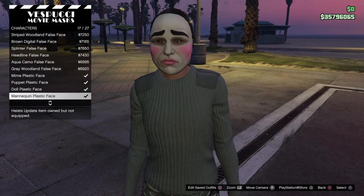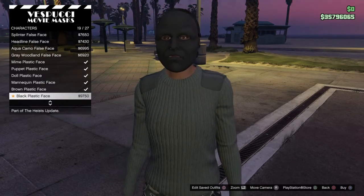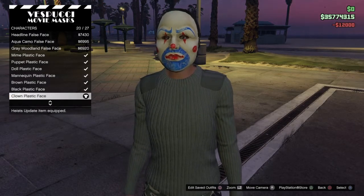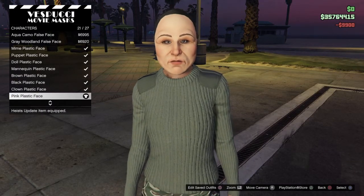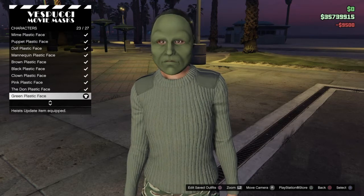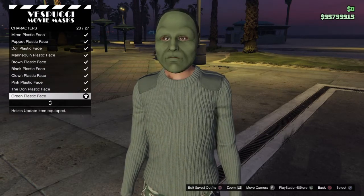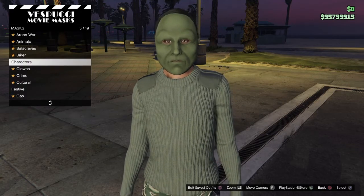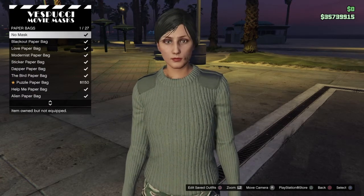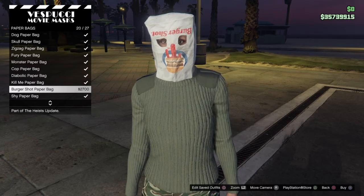The masks we are going to purchase to unlock the hats are: number 19 the black plastic face — make sure you purchase that. If you already have any of these purchased, that means you already have that hat unlocked. Purchase the black plastic face, number 20 the clown plastic face, number 21 the pink plastic face, number 22 the dawn plastic face, and number 23 the green plastic face. Once you have bought all of them, back out to the menu and head to paper bags. This is going to unlock the final beer hat — go down to number 20 on the list which is the burger shop paper bag and purchase that one.